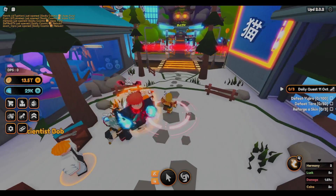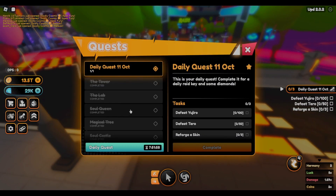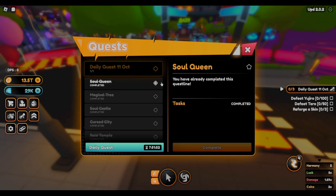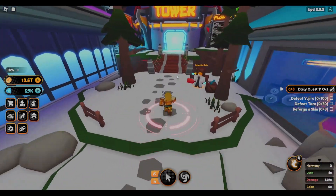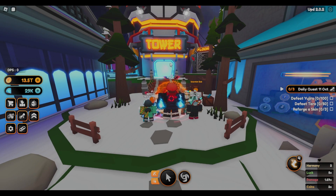There are also a lot of other quests beyond Bob's quest. There's the Soul Queen quest, also called the spirit quest, which involves killing the boss 100 times and gives you 10,000 gems — quite a lot. Quests are probably the second best and second most convenient way to get gems. Bob's quest just gives them away for free, but the Tower gives more gems overall.